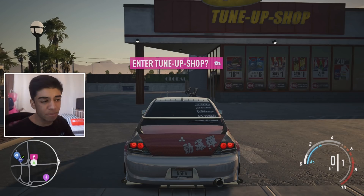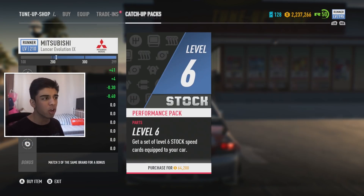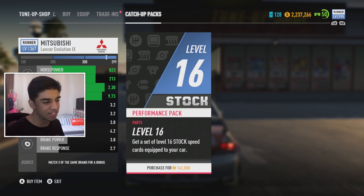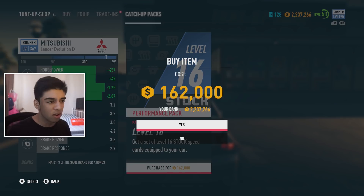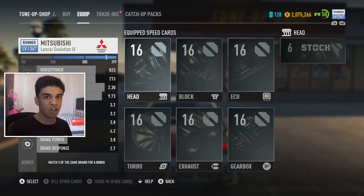Okay, so we're here at the tune-up shop. I'm going to press RB — this is all pretty new to me, I've only really hovered over the catch-up packs area but haven't actually used any of them. As you can see, level 16 for 160k gives us level 16 parts — I'm pretty sure the top end is 17 or 18. We're going to go ahead and purchase that for 162k, which for me isn't an awful lot of money, and that puts us straight up to 367.